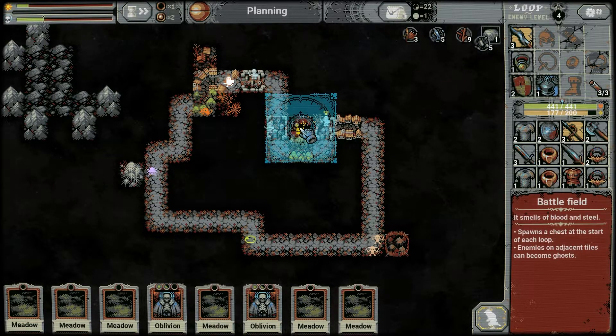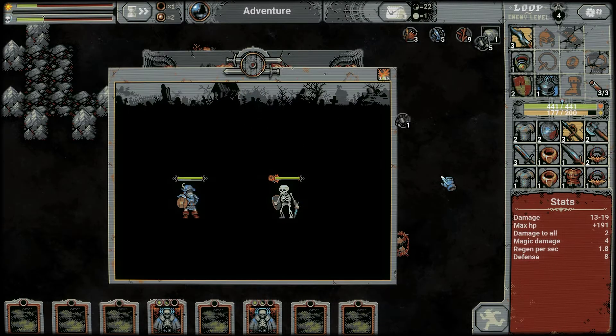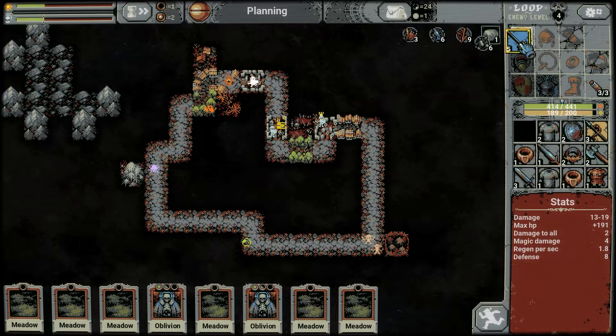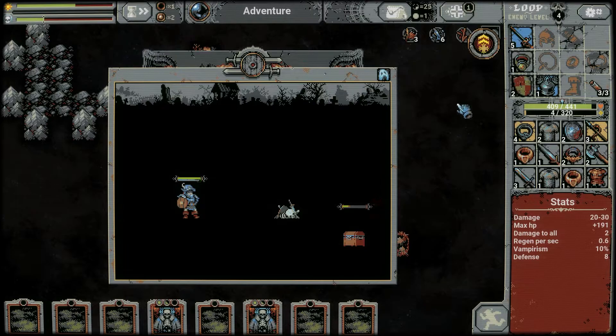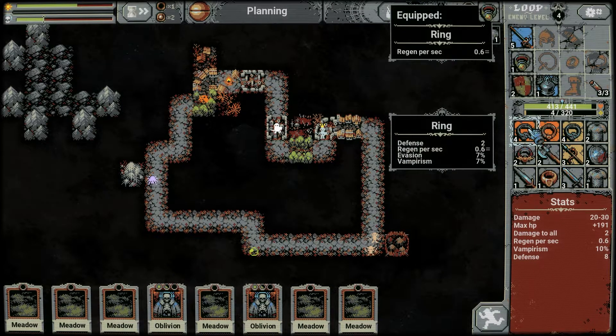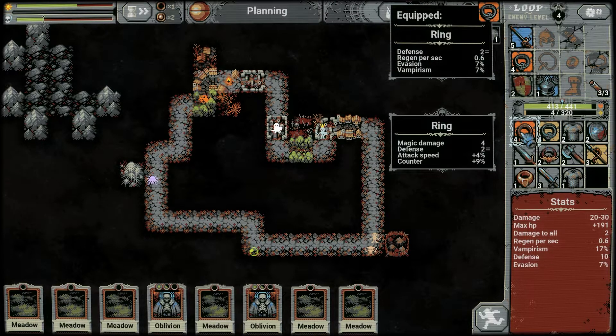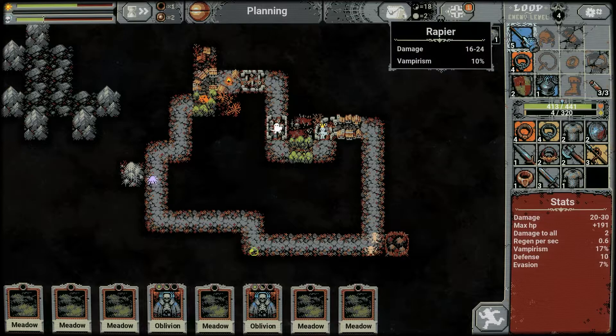Our weapon is decent, so I think we can survive a little bit longer, and we're going to get some chests too. New weapon: 16 to 24, vampirism 10 — and that's a level 5 weapon and we are on loop 4. Look at that — there we have the new mechanic. What do we want to choose? The ring was level 1 so far. How about this one — same amount of regen but also defense, evasion, and vampirism? Let's go with this one. Although the other is also quite nice — attack speed, counter, and magic damage 4.